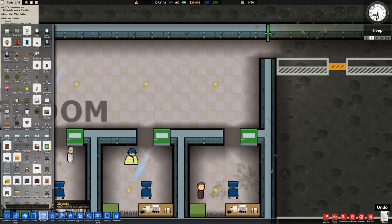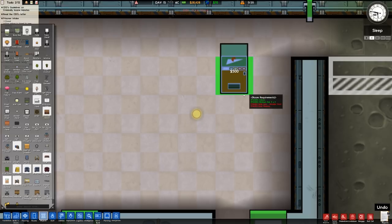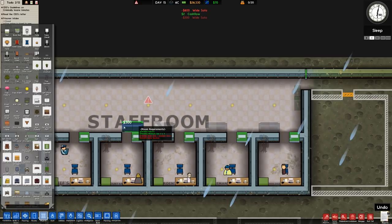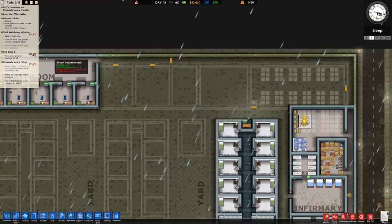Now we'll set up the staff room. Going to Objects — we can put a moose's head on the wall, and we've got some stands which look quite nice. In terms of this area, we're going to have drinks machines along one side. We'll put a wide sofa in here as well — I like the idea of a wide sofa outside everybody's office, so if someone has a meeting they can sit on the sofa while waiting. That's all done — the staff room is pretty much sorted.